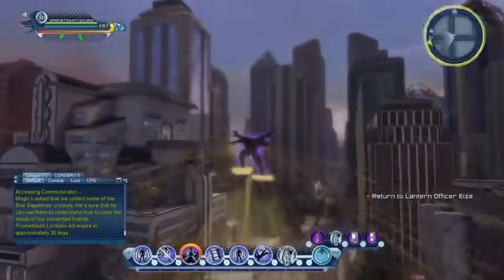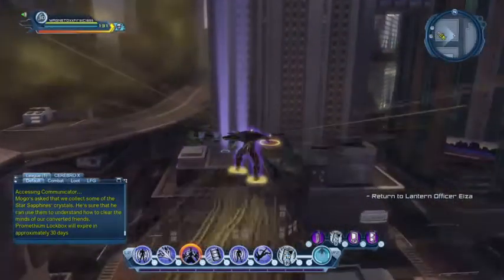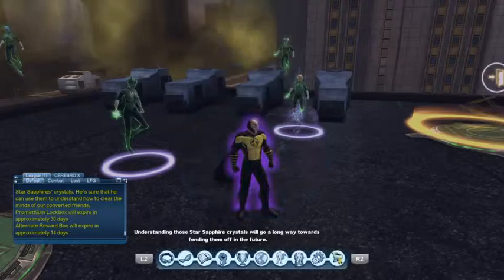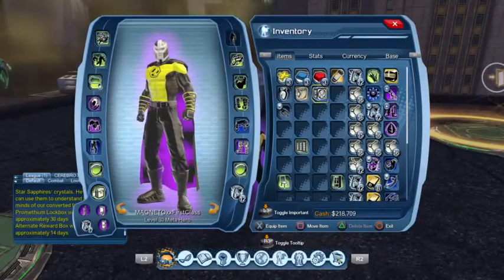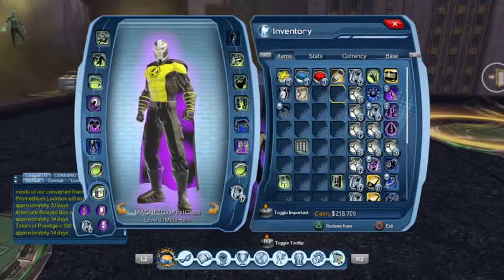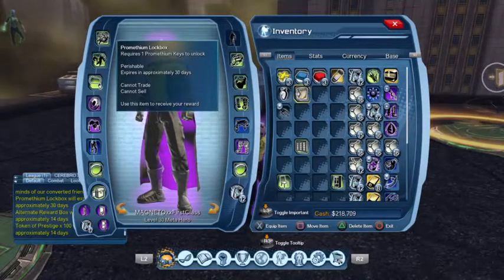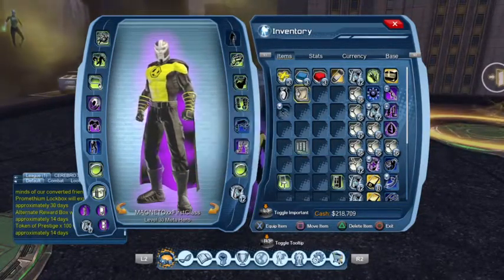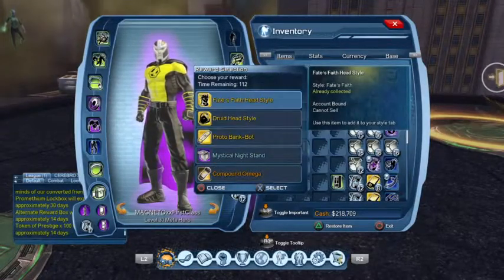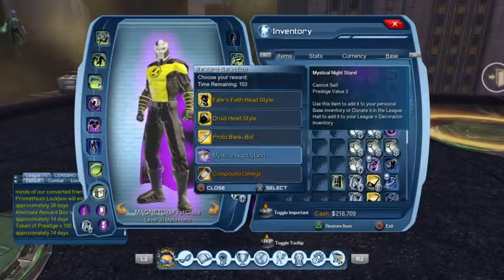Now we're done with our little missions and we're going to go collect our rewards. Understanding those star sapphire crystals will go a long way towards fending them off in the future. Let's see what we got in the box — token of prestige. Let's look at the Prometheum lockbox. With the Wolverine it was pretty easy to get styles I didn't have already, but Magneto has a lot more styles than Wolverine, so it's going to be much harder to find a new one.